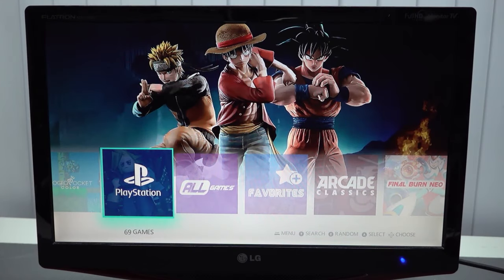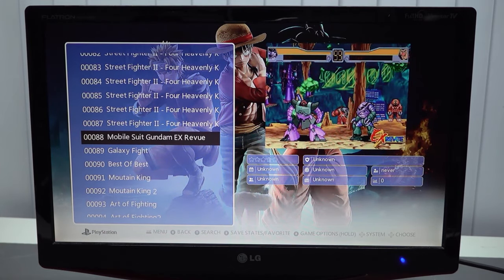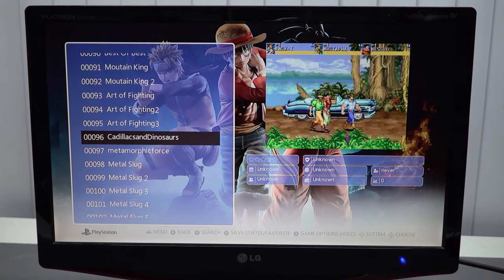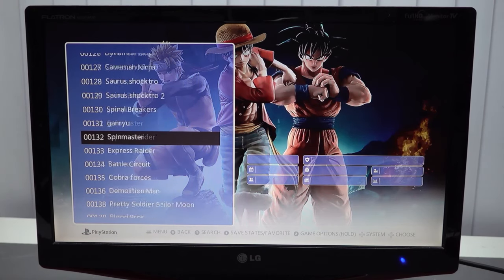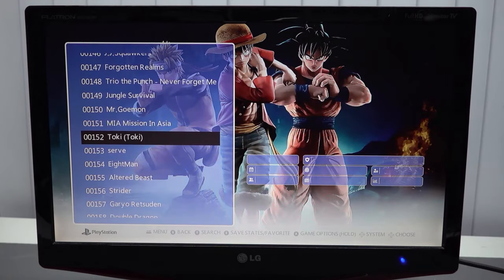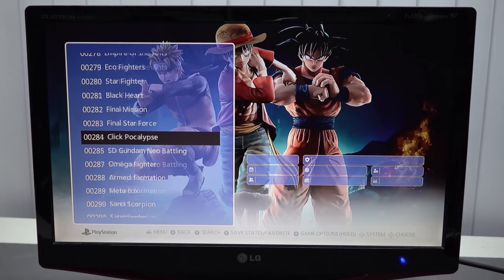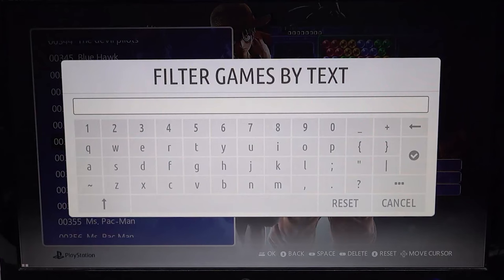Another thing I want to check out is the PlayStation list. I'm trying to get into the PlayStation list, but it seems to not be showing a PlayStation list — it shows something completely different. Here are all the Metal Slug games; it says there are PlayStation games but there are no PlayStation games at all. I don't know what's going on, or the system is just messed up.